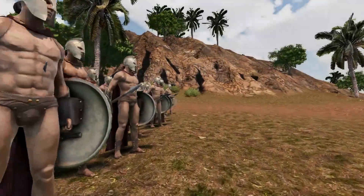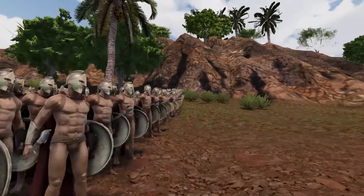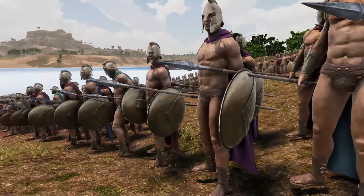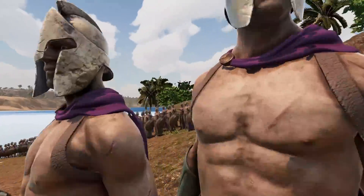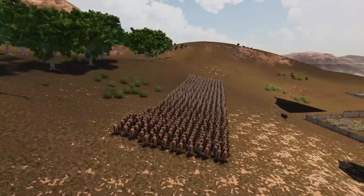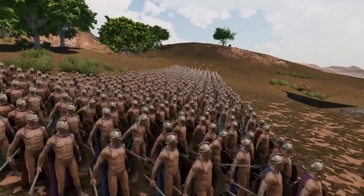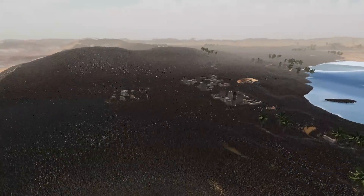300 Spartan warriors stand at the cliffside, ready to battle every ancient army in Ultimate Epic Battle Simulator 2. 200 of said Spartans are going to use their spears and shields, while the other 100 have spears that they can throw at the enemy. They additionally have 700 reinforcing Spartans that are going to attack the enemies as a means of distraction.